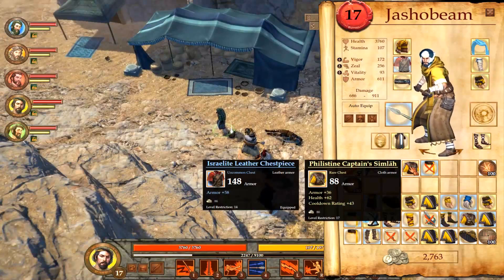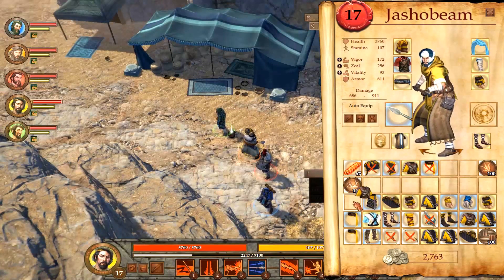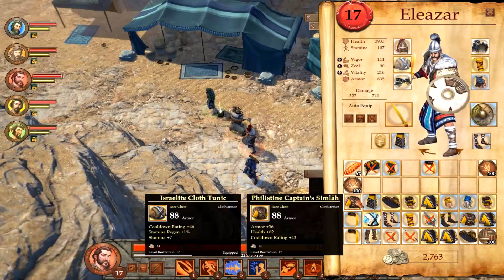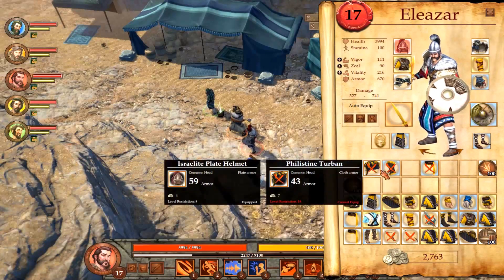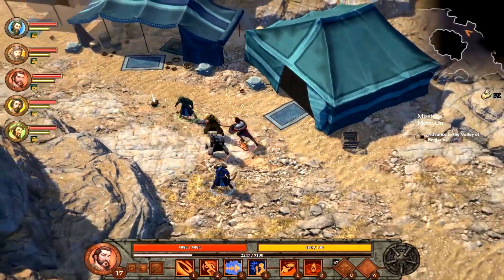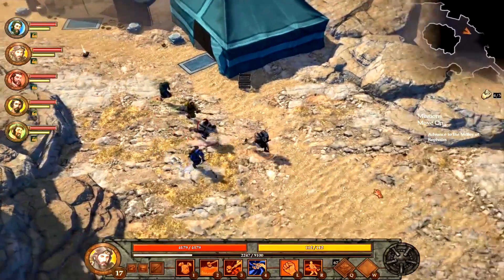Let's take a look at Jashubeam - he's good, lots of armor on that. So here we are - we've got my main tank and he's got less armor than Benaiah does. I think that'd be a good tanking item, so let's go ahead and do that. Let's switch back to Benaiah.